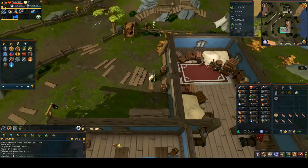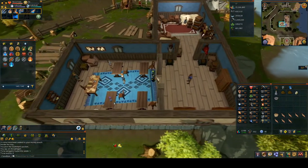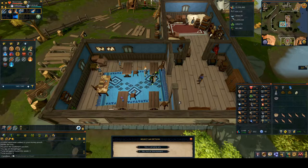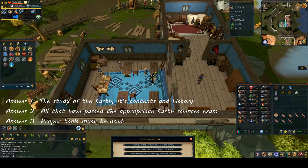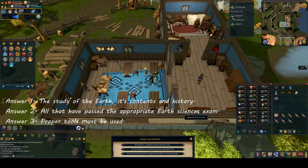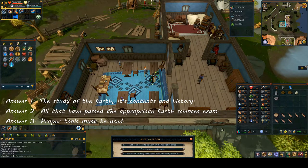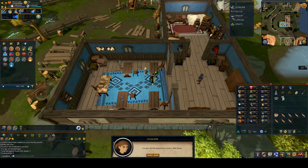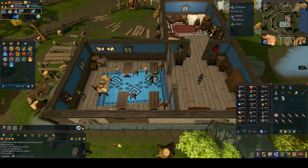When you get to the Exam Center, speak to one of the examiners again and choose option one: 'Yes, I certainly am.' She will go through the quiz. The answer to the first question is 'The study of the earth, its contents and history.' For number two: 'All that have passed the appropriate earth sciences exam.' For question three: 'Proper tools must be used.' Once you've got your certificate, go out and north again and speak to all three students.